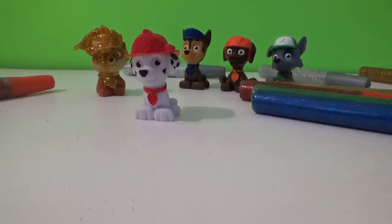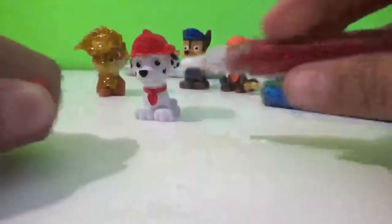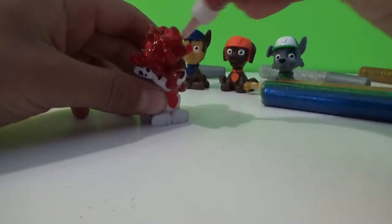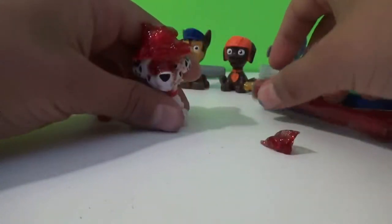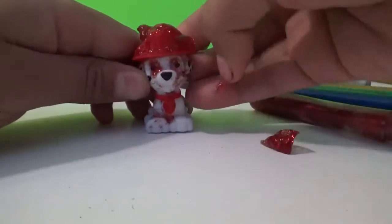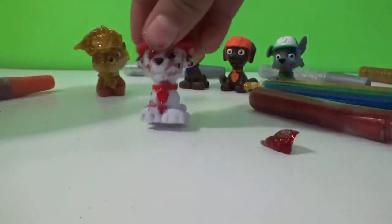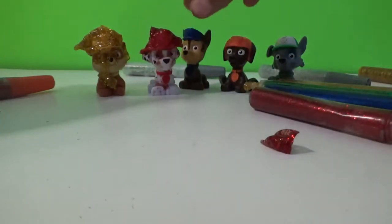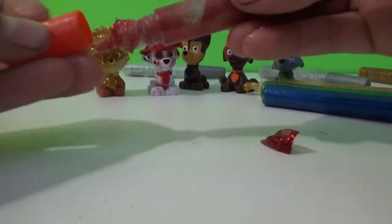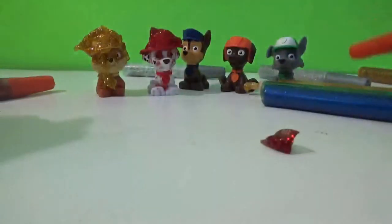Now we have Marshall. Which color is Marshall, guys? He is color red. Let's open it up and put him like a smiley face. It's splattering all around. He is color red, guys. Let's get all of this glitter off his eyes. We have Marshall here all glittery.